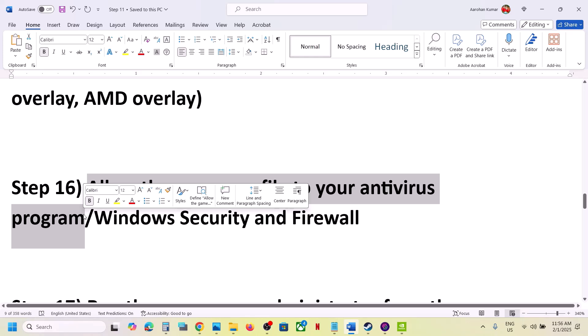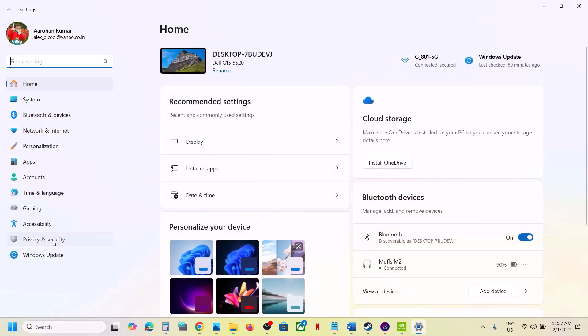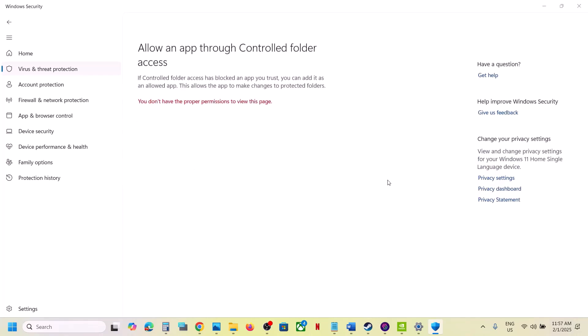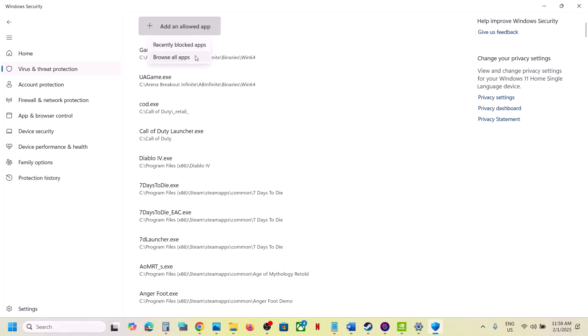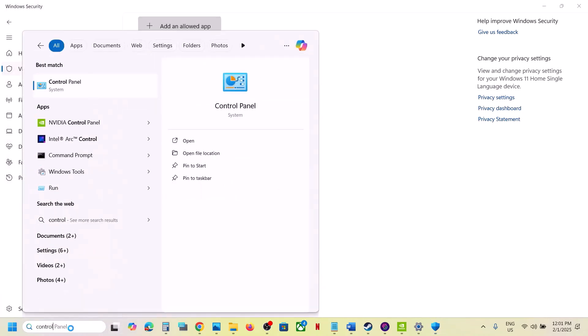The next step is to allow the game exe file through your antivirus program. If you have any third-party antivirus — Avast, Norton, BitDefender, McAfee, or whichever — allow the game exe file. If you are using Windows Security, open Windows Settings, go to Privacy and Security, click on Windows Security, then Virus and Threat Protection, scroll down to Manage Ransomware Protection, click Allow an App through Controlled Folder Access, click Yes, then click Add an Allowed App, browse all apps, go to the game installation folder, select the game exe file, and click Open.